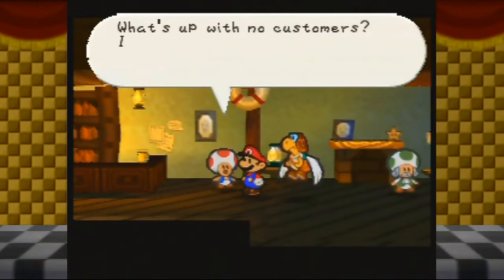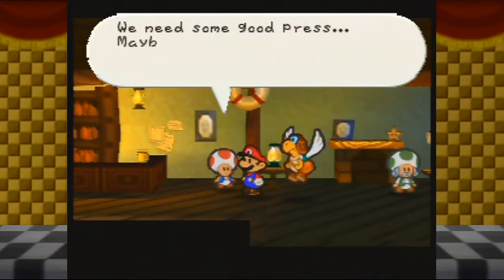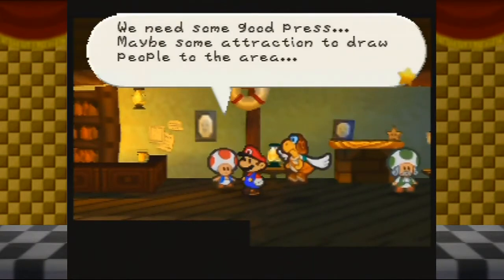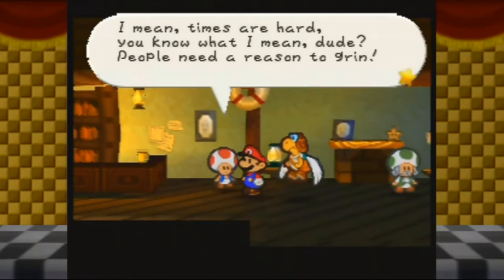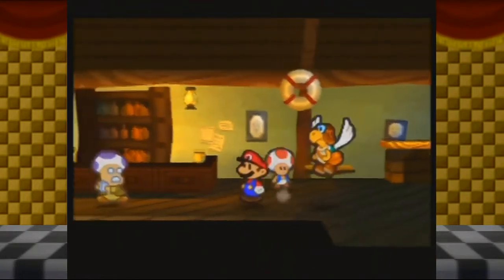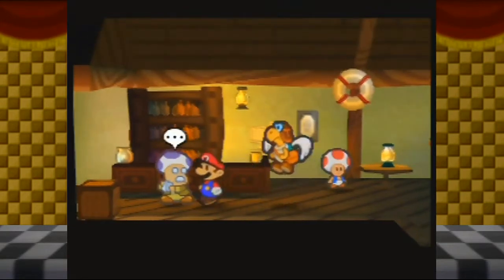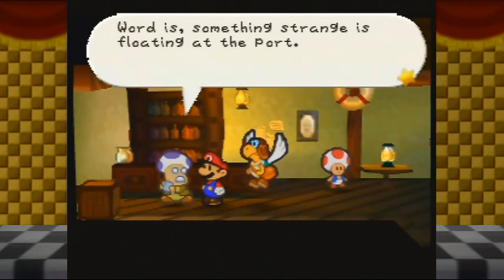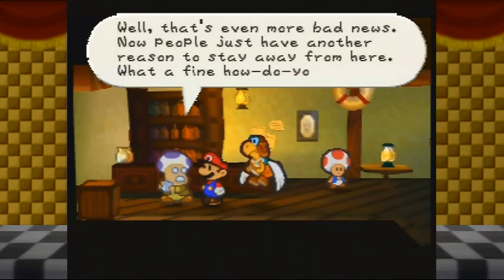Welcome to Club 64. What's up with no customers? Isn't that Shy Guy epidemic over with already? We need some good press — maybe some attraction to draw people to the area. Times are hard; people need a reason to grin. It's kind of weird when things are bad and you almost feel bad for trying to be cheerful. Something strange is floating at the port — now people just have another reason to stay away. What a fine how-do-you-do.